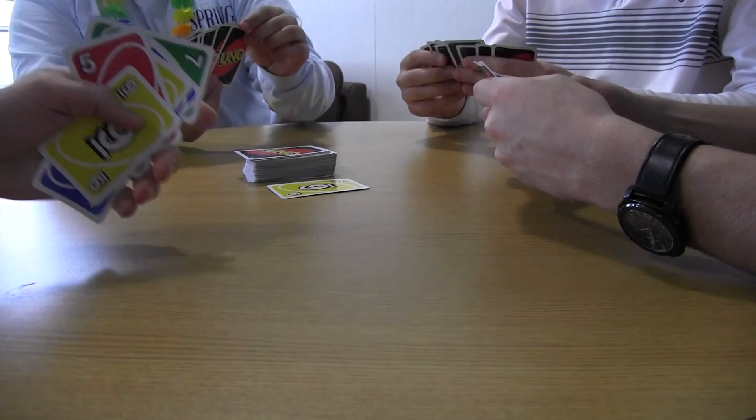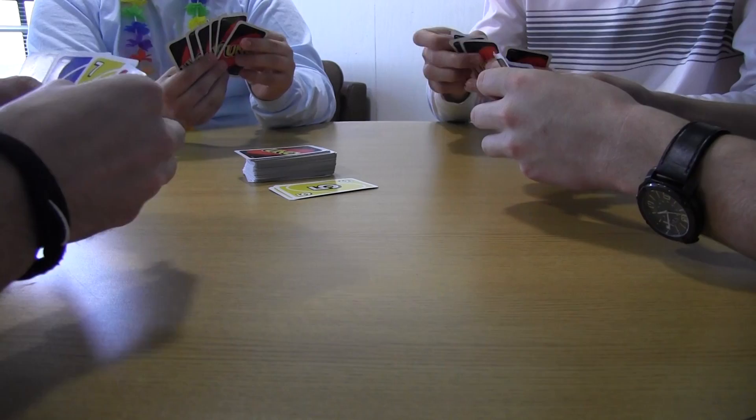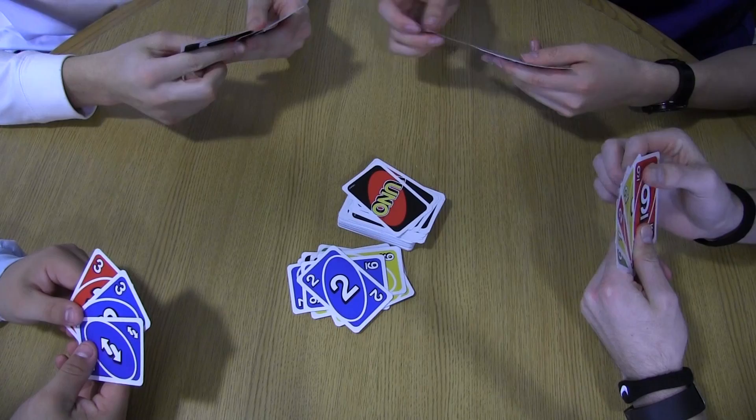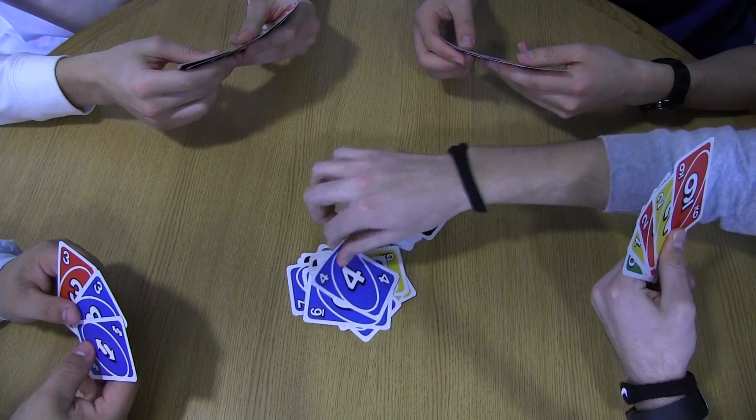The objective of the game is to be the first player to get rid of your cards by matching the top card in the discard pile. Step 4: You have to match either by the number, color, or action. For instance, if the discard pile has a yellow card that is a 9, you have to place either a yellow card or a card with a 9 on it. You can also play an action card.